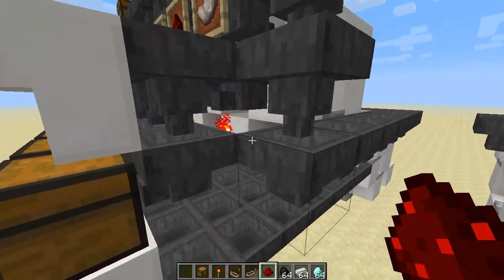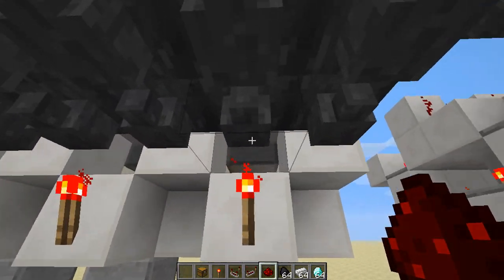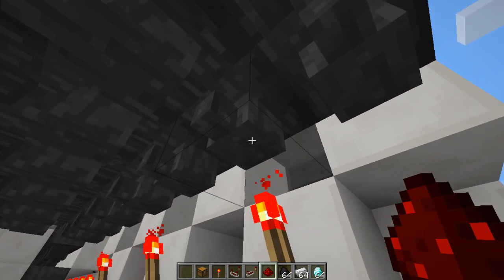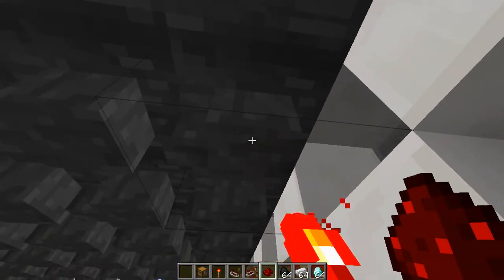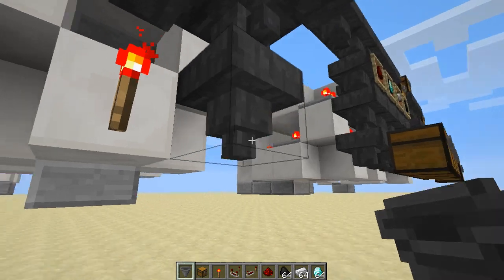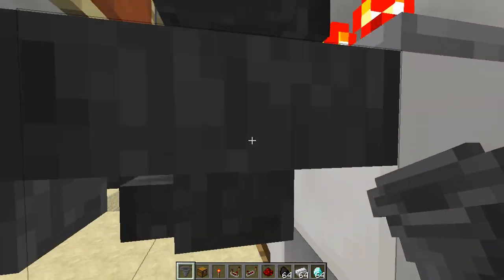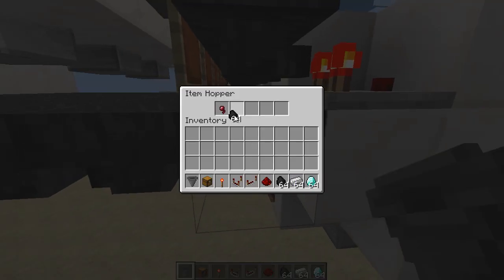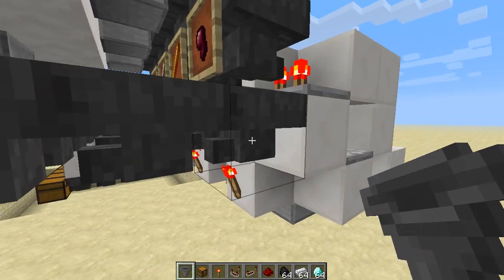There's one problem with this design, though it's not a huge deal. When the system does clog up, you will get items stuck in the hoppers and they will basically never come out until you manually take them out. Because of the torches underneath these hoppers, there's no way to put a hopper below that could pull items out. When these get filled up with a full inventory, once there is room, they do have a place to go but they're not going to go anywhere.